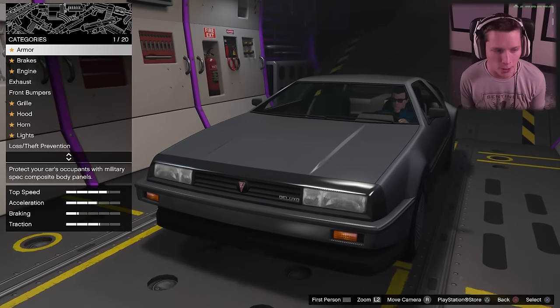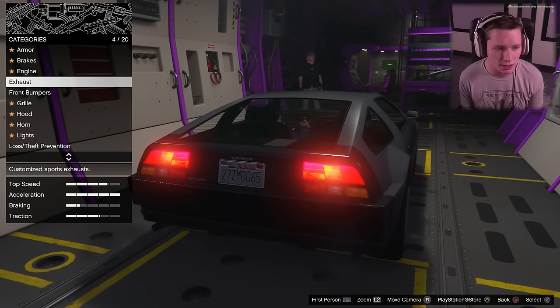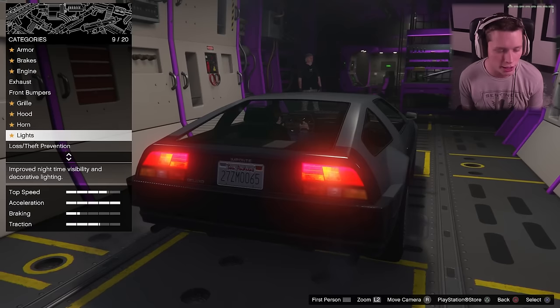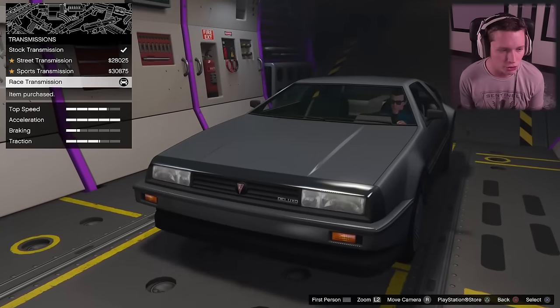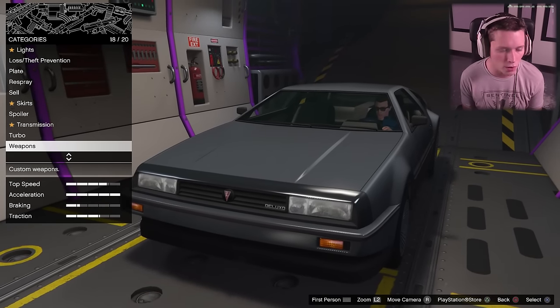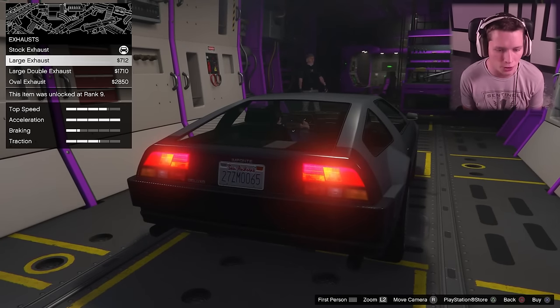Full armor is a given, full brakes given, full engine upgrade given. Exhaust we're gonna save for a second — bumpers, grill, hood, everything customization-wise I'm gonna save. Transmission — max that out, put a turbo on it, weapons, wheels, windows. Alright, we're good to go. Starting off with exhaust — what do we want for exhaust here?